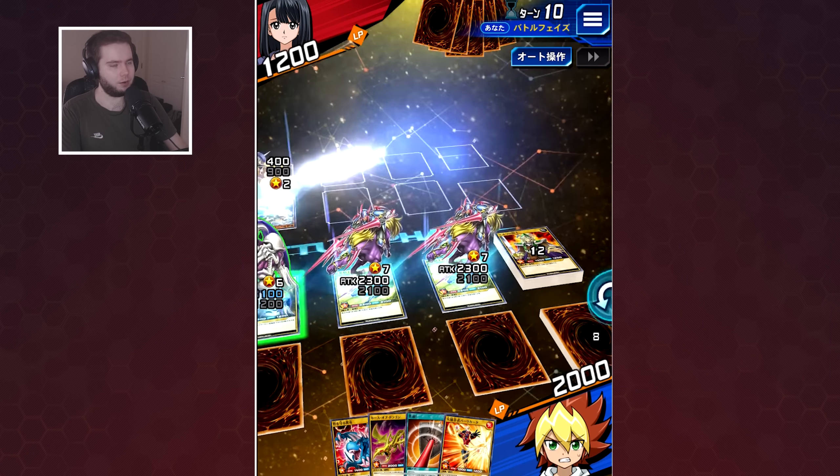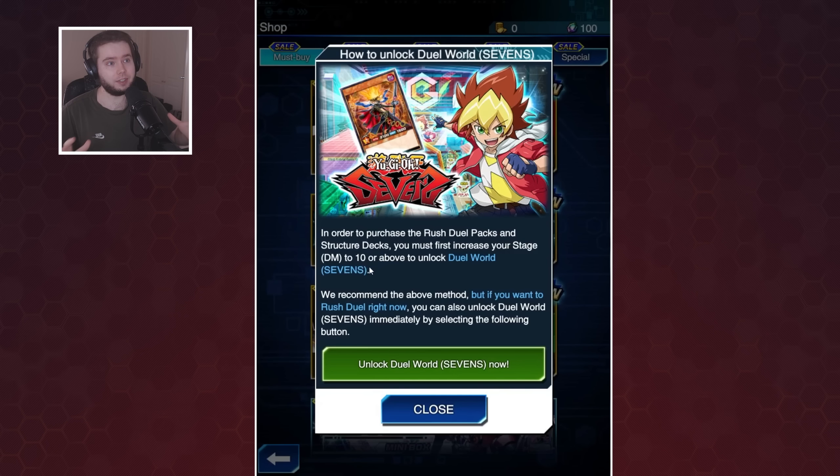In terms of the brand new world, how do you unlock it? Well, you've either got to reach stage 10, or you can go to the shop, go to buy Rush Duel product, and immediately click a button to unlock Rush Duel. That is really cool — if a new player just wants to dive right into Rush Duel, they can.